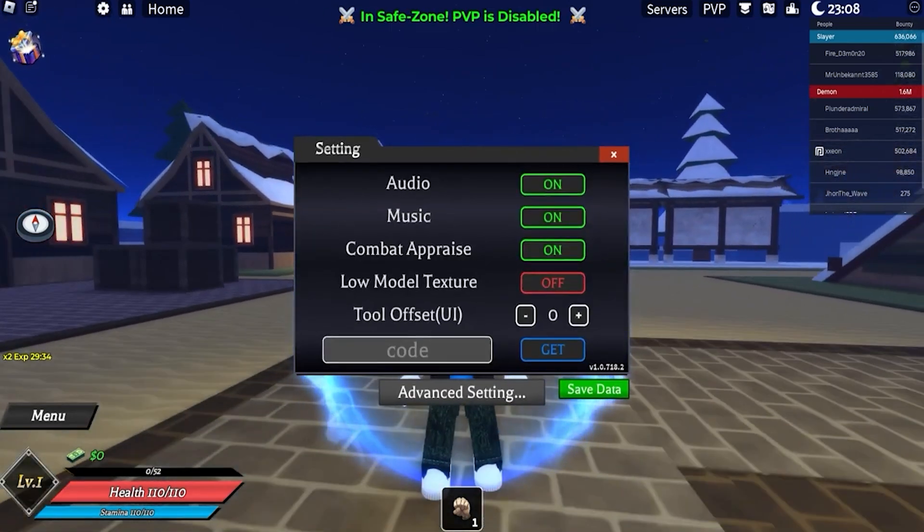It's summer right now so the first code is gonna be 'summer event' and this code will give you a status reset and XP times two for 30 minutes. Next up we got 'thanks for you play' — use this code for 50k cash and three status resets. Absolutely a very nice code.